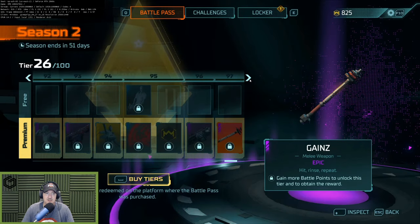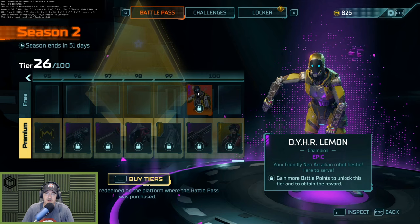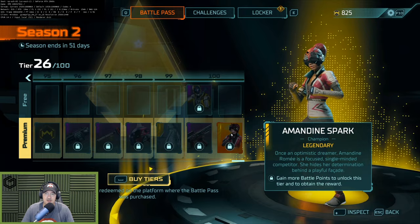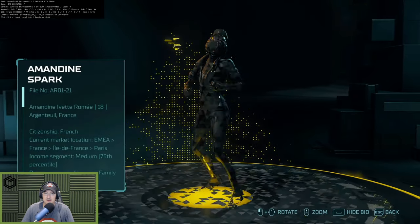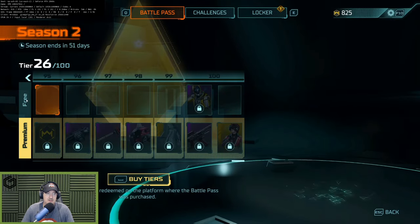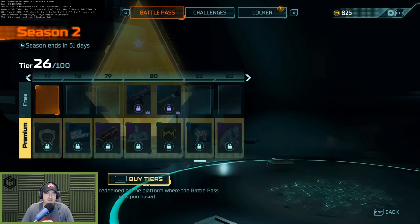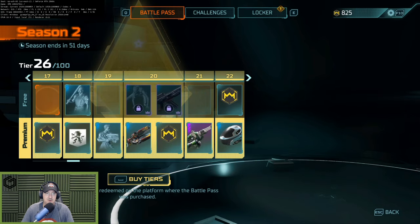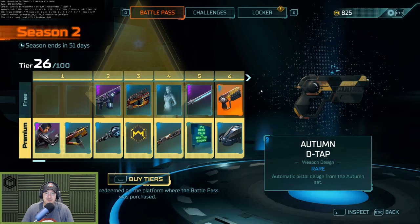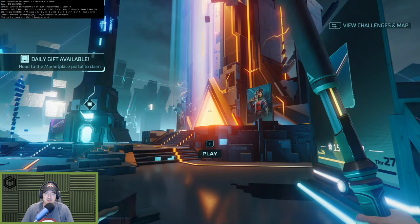At level 100, on the free tier you get Dyhr Lemon and the dancing robot champion, and then the premium gives you Mandyne Spark. So that's a quick look at the Season 2 battle pass for HyperScape. Let's go ahead and jump into a match — we can have a laugh at me running around in there and see what the latency feels like and how the game is doing now that we're into Season 2.